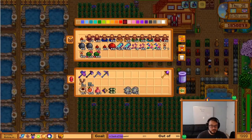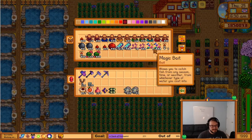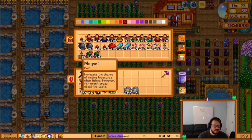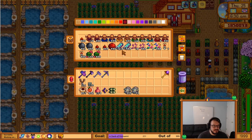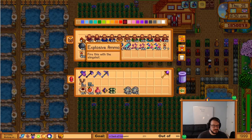This is kind of like overflow for that chest, but also it's got its own things in here. I used to have all of the totems in that one as well — it overflowed, basically there wasn't enough room. So the baits in this one, the magnet, the wild bait, all that. The bombs, the batteries, and then the totems and explosive ammo.